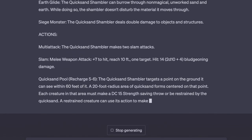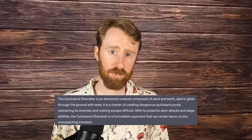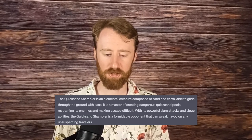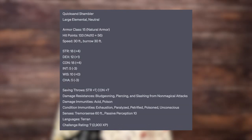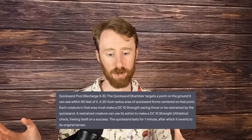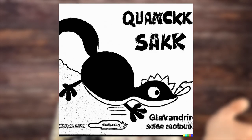Number 17 is the Quicksand Shambler, an elemental creature composed of sand and earth, able to glide through the ground with ease. It is a master of creating dangerous quicksand pools, restraining its enemies and making escape difficult. With its powerful slam attacks and siege abilities, the Quicksand Shambler is a formidable opponent that can wreak havoc on any unsuspecting travelers. This is a CR-17 large elemental that can glide through non-magical, unworked sand without disturbing it and can also do double damage to buildings. I'm already seeing this as the perfect monster to attack some kind of desert oasis. It can also create 20-foot pools of quicksand for one minute, which can restrain any characters within it depending on their strength saving throw. The art is some kind of off-brand cereal mascot — none of these match my mental image of this creature, but that's how it is sometimes, especially since these descriptions weren't really written to be common visuals.